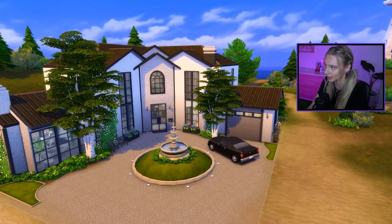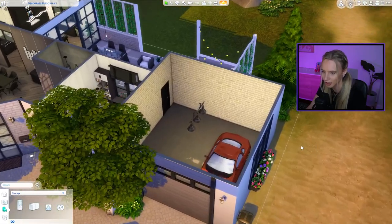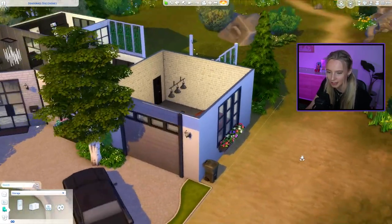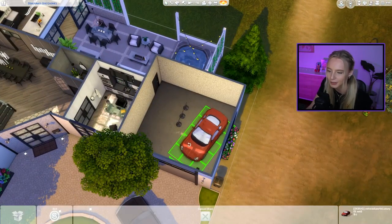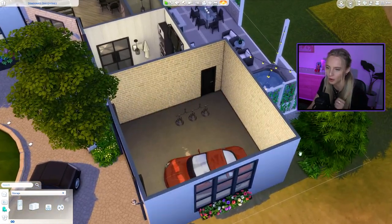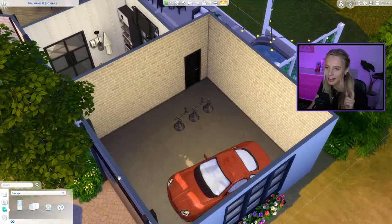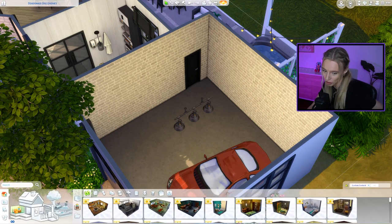We're going to take this garage and come up with five different uses for it. It's currently empty apart from one car. This mansion is so big that the owner would definitely have at least two cars, so let's try to do a few ideas with the car and a few without. We're going to need to use the space wisely.